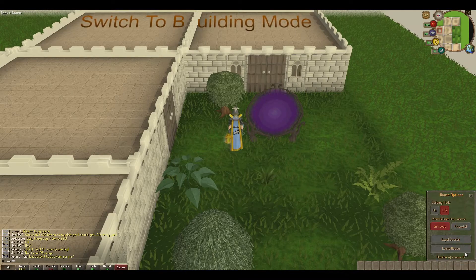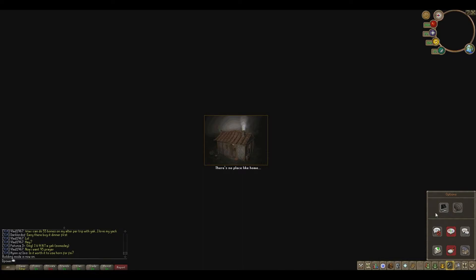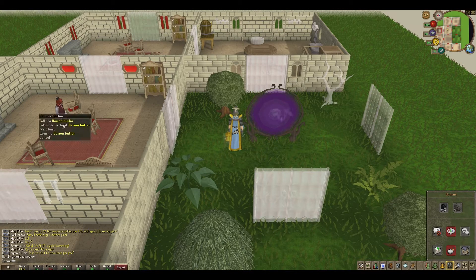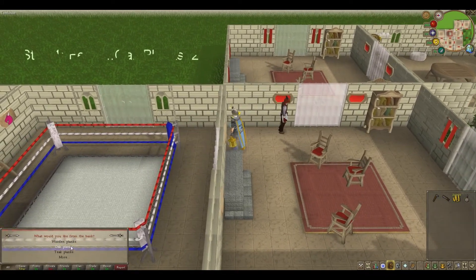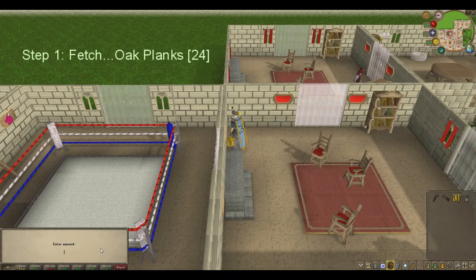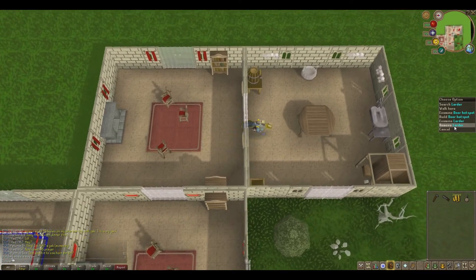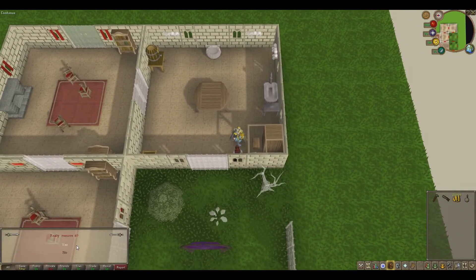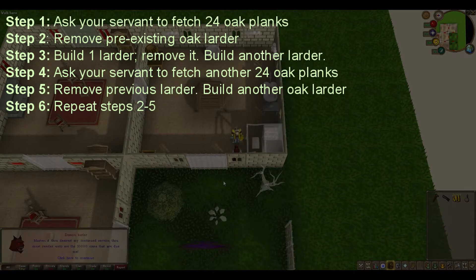First thing's first, switch to building mode. Then we're gonna have to track down our Butler — Team Butler. Thankfully, he's pretty close by. I'm gonna ask him to fetch Oak Planks — 24! I'm then gonna head to the kitchen and remove the Larder that I already have there. As you see, I forgot to pay him last time, so he's asking me for money this time. Good thing I brought an extra 10k.